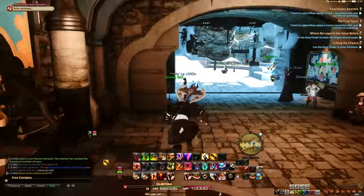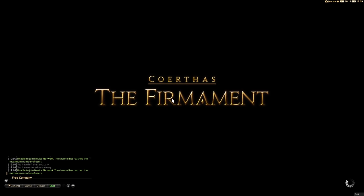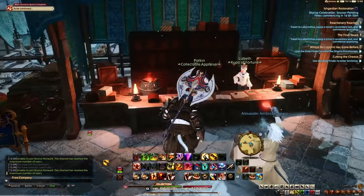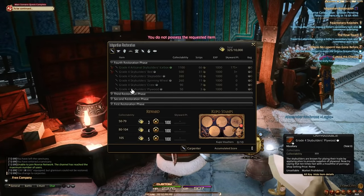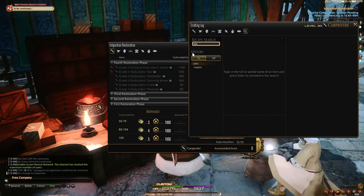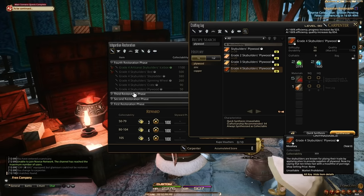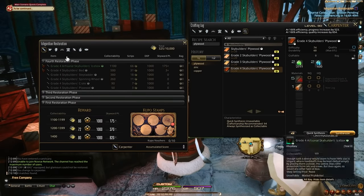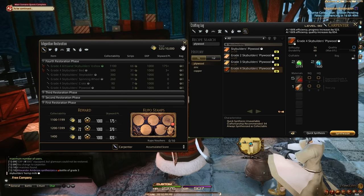Use the Foundation aetheryte to teleport to the Firmament. For every crafting job you have, you can exchange items to Potkin the Collectible Appraiser. For example, at level 20 you can see Grade Four Skybuilders' Plywood in the crafting menu — that's our level 20 recipe. As your level goes up you unlock more recipes. I won't list every individual recipe, but you can come to the Firmament with each job and look up what recipe is available.